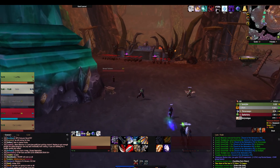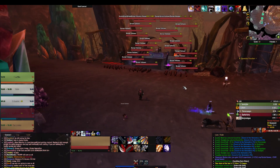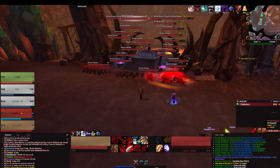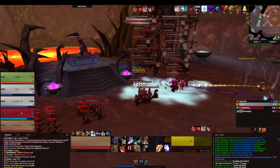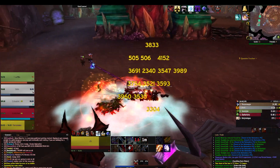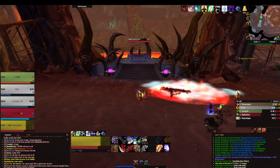There's another big AOE pull right here — the tank should just go in and drop a Death and Decay. Next the boss gets pulled.